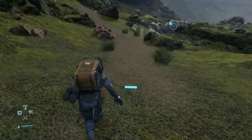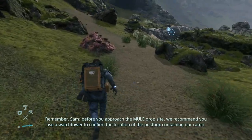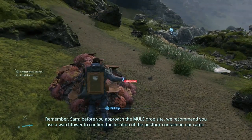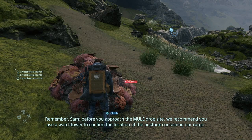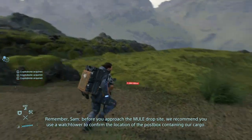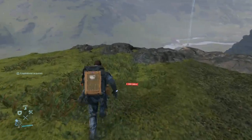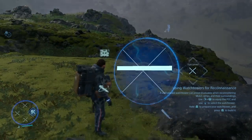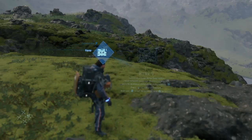There you go. Remember Sam, before you approach the mule drop site, recommend you use a watchtower to confirm the location of the post box containing our cargo. Okay, so use the watchtower for reconnaissance — I think we just build a watchtower here.